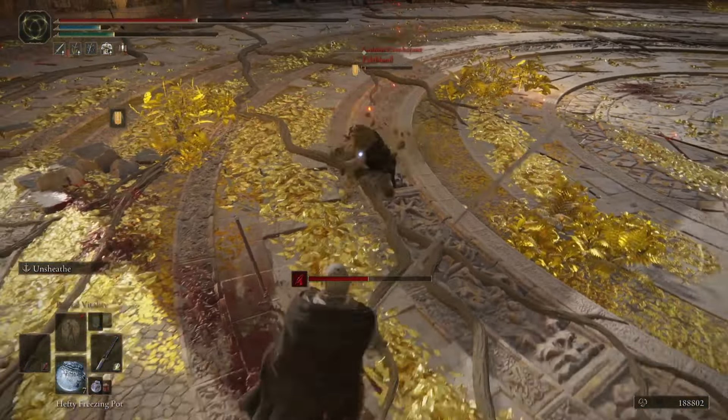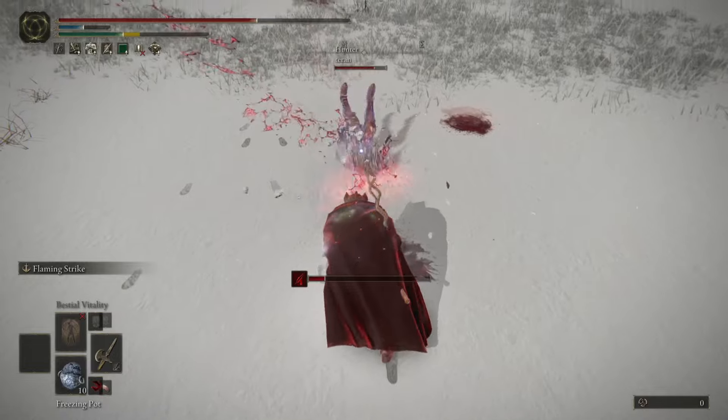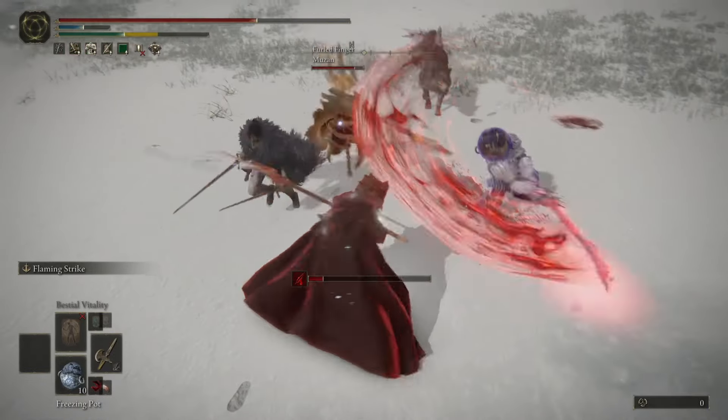Next we're going to move on to the invasions, and I'll be trying to swap weapons as much as possible throughout. My inventory really wasn't set up — this was very quick and dirty. I'd love to go into frame data for different weapons, but I wanted to get out gameplay as early as possible so people can see how these weapons play and see some of the biggest changes. I figure you'll watch patch notes videos elsewhere and can come here for some nice gameplay.